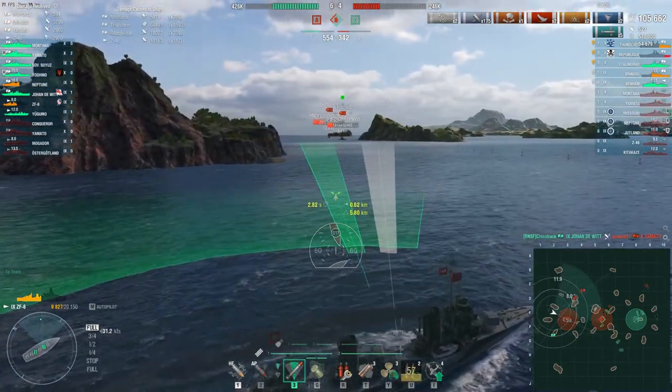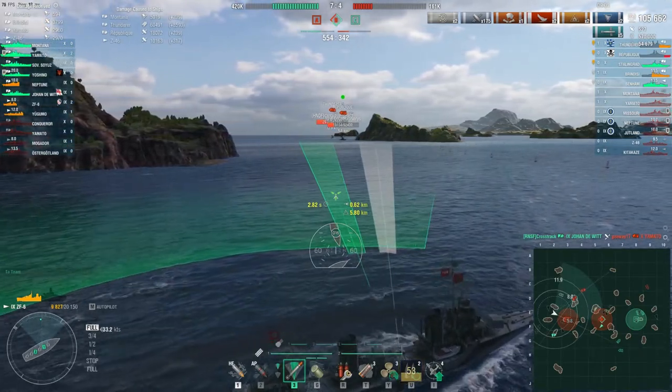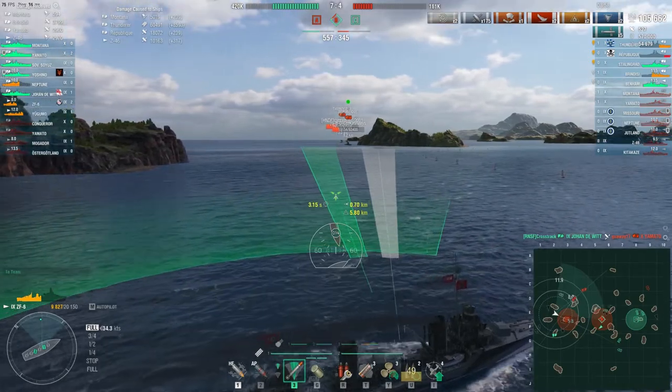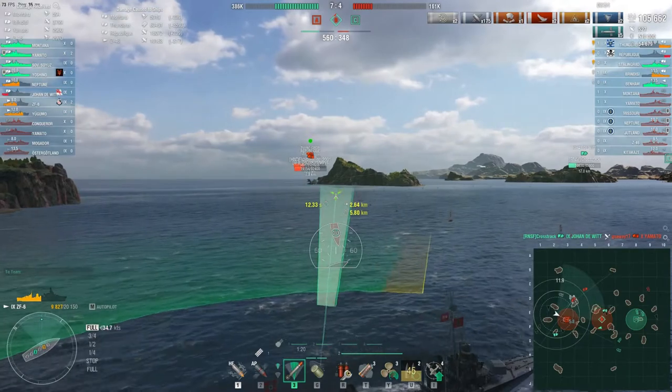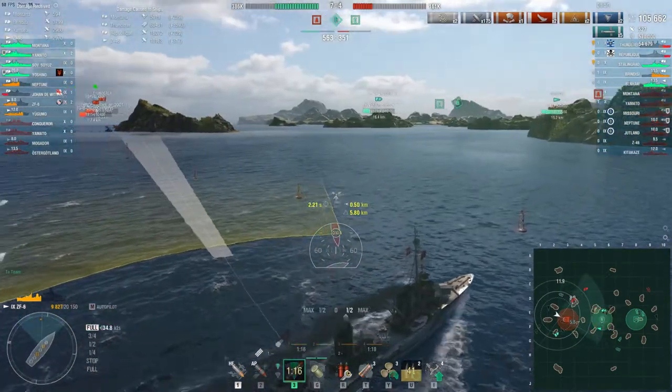We have République here — looks like they're rushing as well, or at least going towards the cap. Bear in mind they still have a destroyer and there's only two of us here — four versus two. République is going in, I'm going to send torpedoes. One of them is going to be a little bit short just in case he decides to change his mind. He has 19,000 HP — two torpedoes will be necessary to sink him.